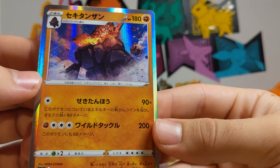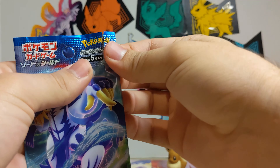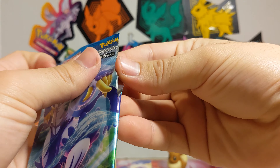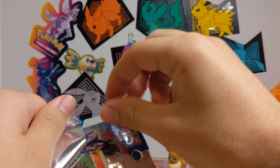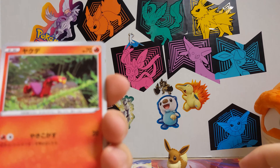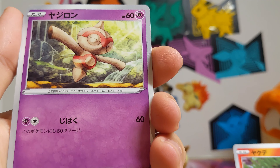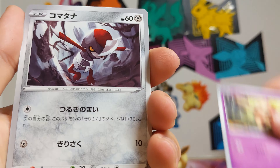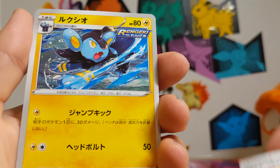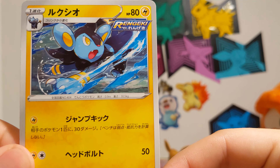And next up, here's our blue one — Blue Urshifu Rapid Strike. And here we go. Pawn Yard, Energy Recycler, Luxio — and that's it. Luxio Rengeki style.